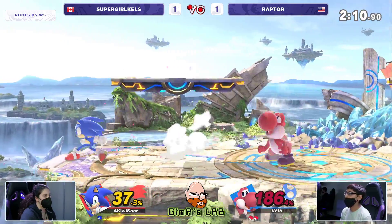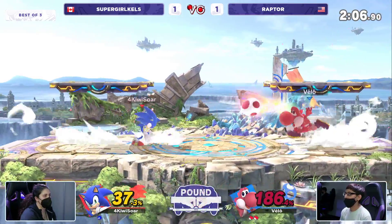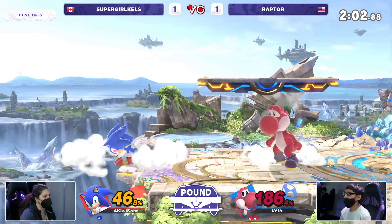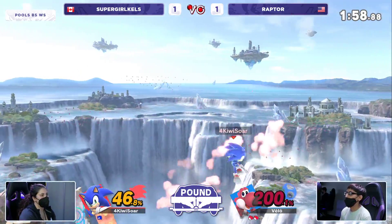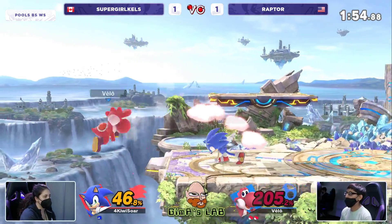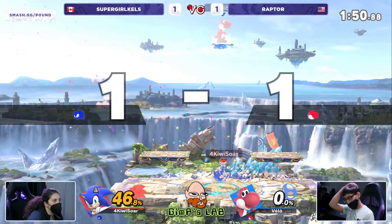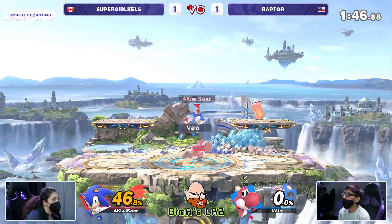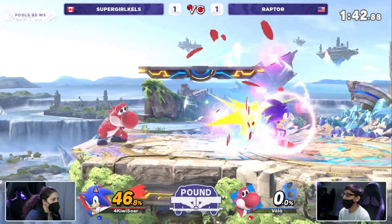It's so tense right now knowing that you need this stock, but you cannot afford to take more damage. That's the biggest fear — you don't really have a safe option. Raptor looks for a big reset, but the forward air is too far away because the rage on side B is pushing him too far. Is it going to be a back air to take it from Supergirl Kels? It is in fact going to be the back air — catches the jump in from Raptor. 46% on the side of Kels, zero on the side of Raptor. Sub two minutes — we are at the point where time is a win condition once again.